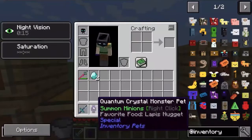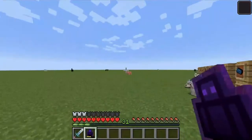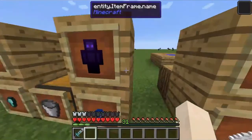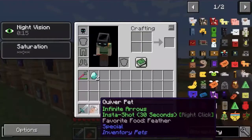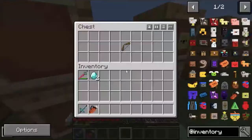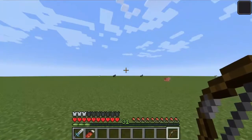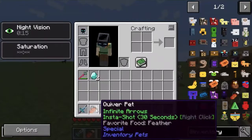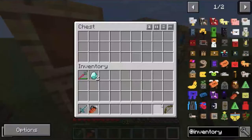The Quantum Crystal pet summons minions if you're in any mode that isn't peaceful, for lapis ingots. Now, we have the Quiver pet. It gives infinite arrows if you have at least one in your inventory. It also allows you to insta-shoot for 30 seconds with a right-click. This uses feathers.